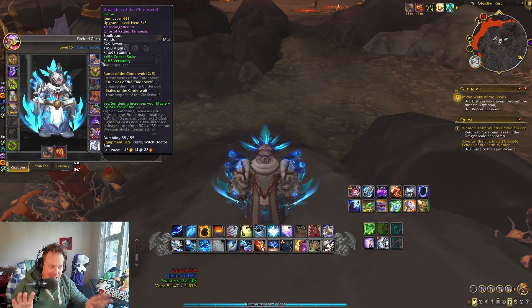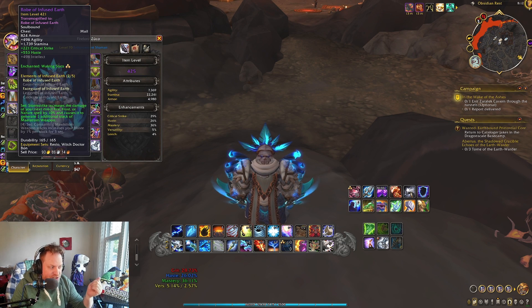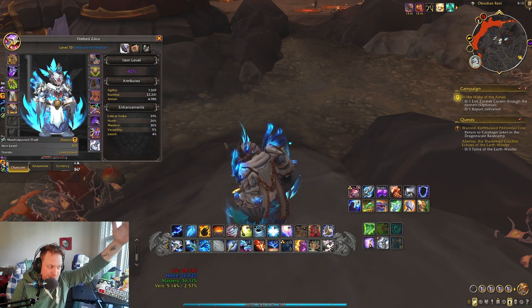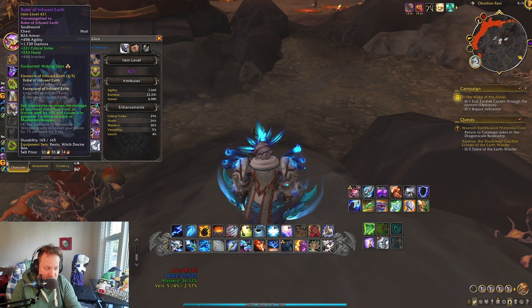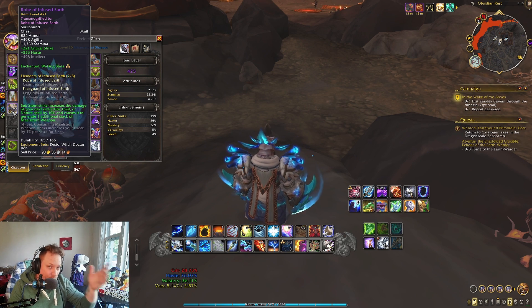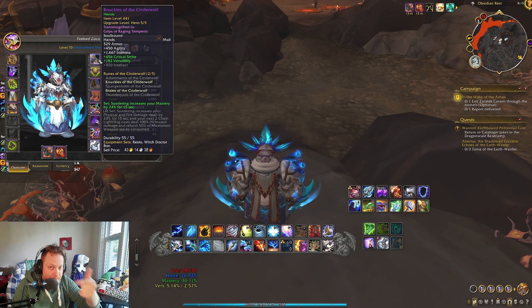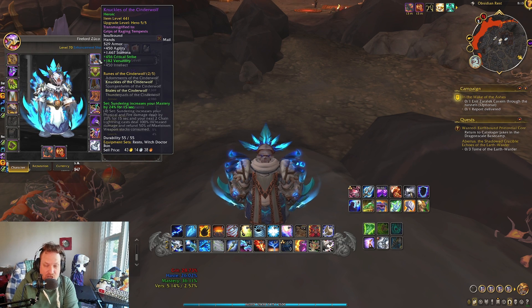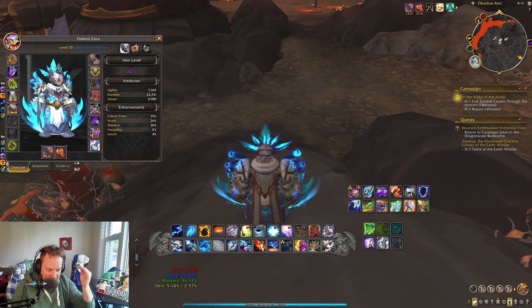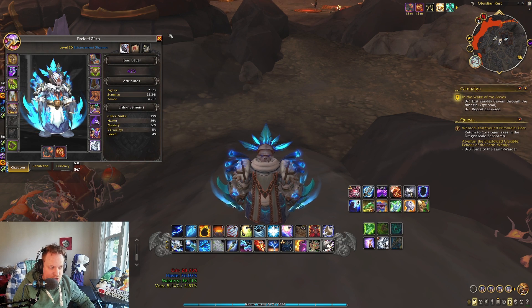For Enhancement Shaman, there's a small window over the next week or two where your old tier set bonus is still okay — 421 is like okay. The two-piece bonus from the old tier set is insanely strong; the Maelstrom Weapon Stack generation is really, really good. The four-piece bonus from the old set just gives you some haste stacking — not a big deal. Whereas the two-set bonus on the new tier is really good: Sundering giving you 24% more Mastery gives you a 15-second window for crazy Chain Lightning and Crash Lightning combos with lots of extra damage.